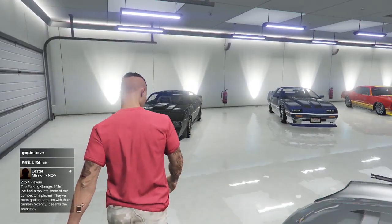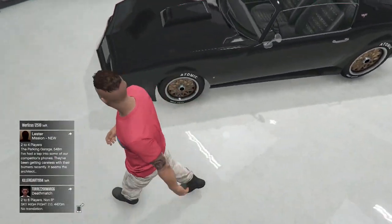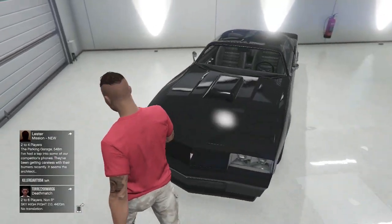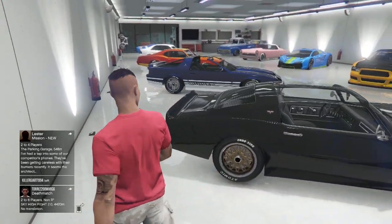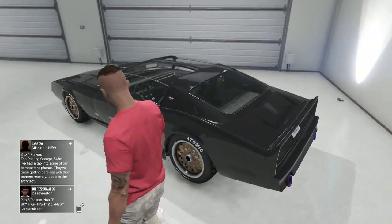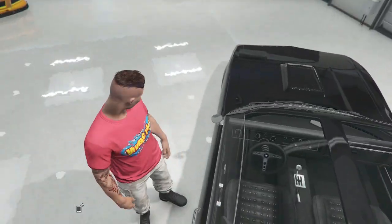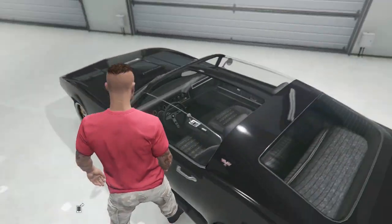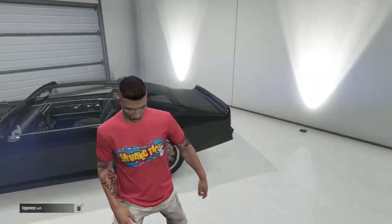Let's go ahead and start off over here with my Imponte Phoenix. I tried to give it that Smokey and the Bandit look — if you guys have ever seen that film — going for that with the golden rims and the black color on the car. I think it looks really cool, especially with this glass top roof. I think it looks really nice and sleek.